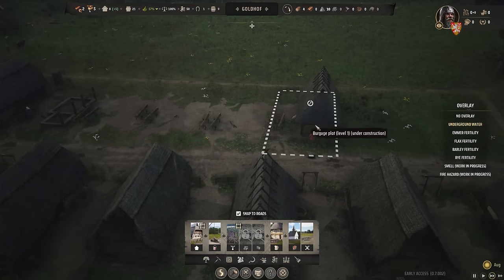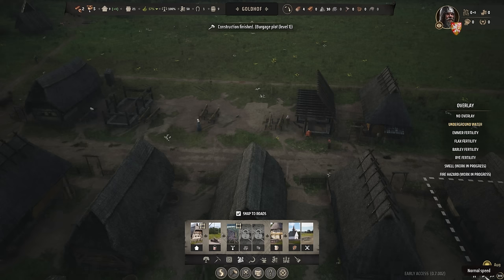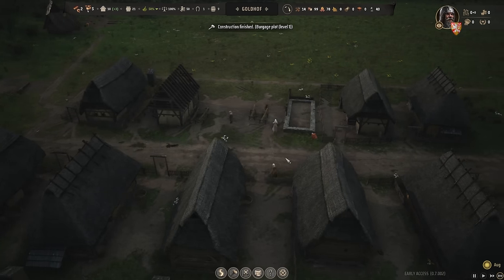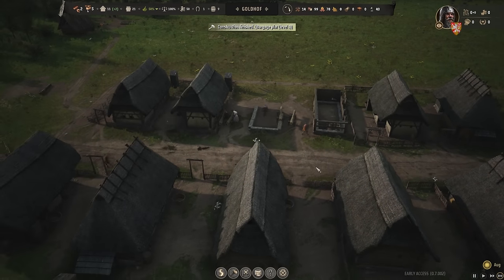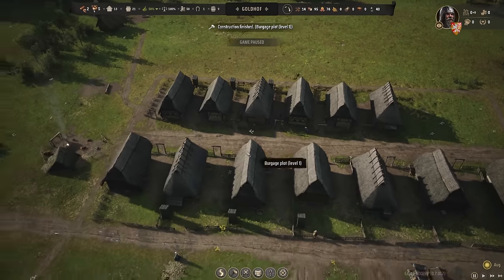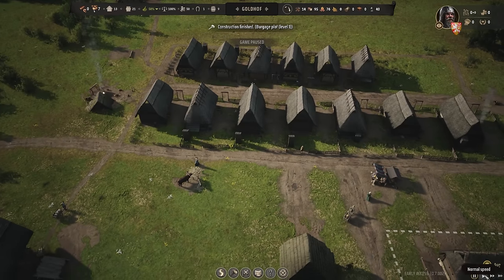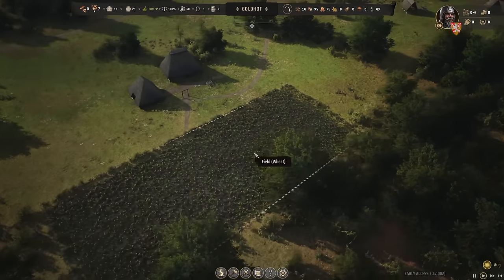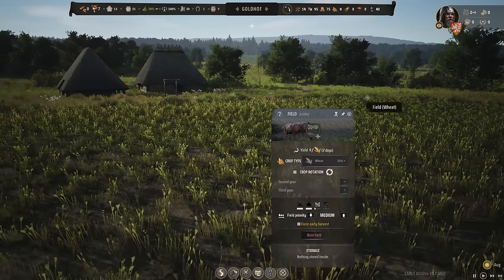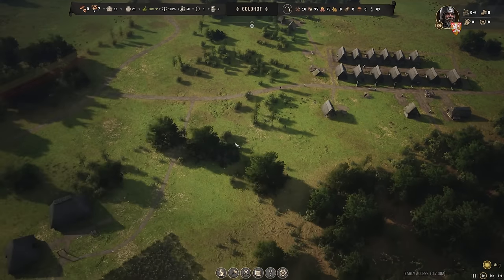They just saw yellow and decided to build that one first. All of these will start popping up. It's really nice to have two families working on housing at once. We're going to put an extra family on woodcutting and firewood. The wheat fields are already growing. We're going to need a communal fireplace area to cook the bread, as well as a granary. We'll probably put that all on this road here. We can start making bread in the winter.